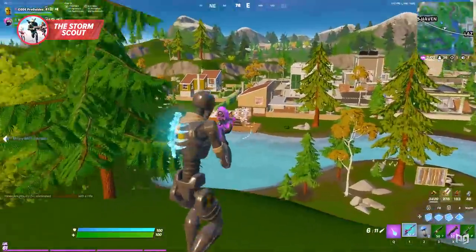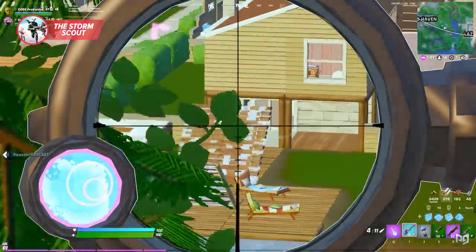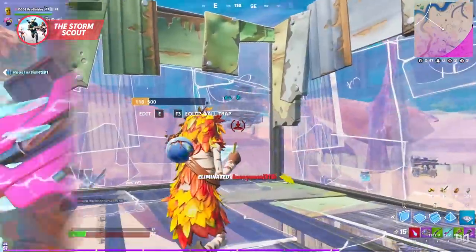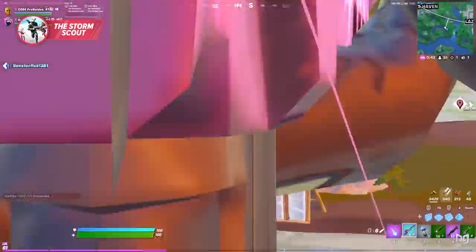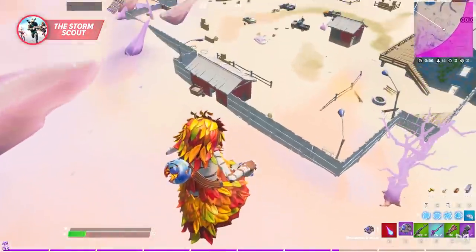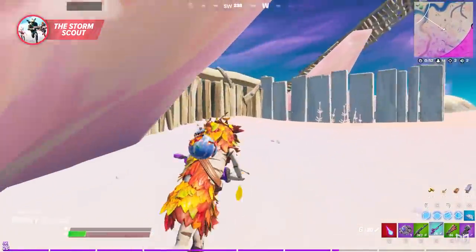The exotic version of the Storm Scout is exactly the same as the original legendary version. It functions the same way and does 85 damage to the body or over 200 damage to the head. What makes it powerful enough to feature today is that if you get this Storm Scout, you're going to be the only person in the game who knows where future storm locations are going to be.